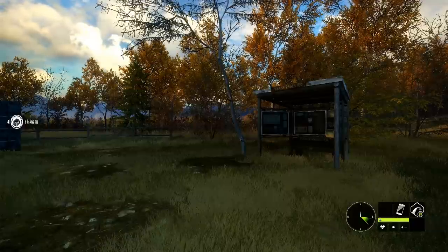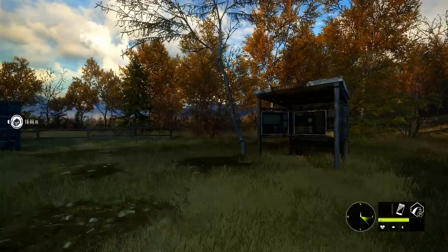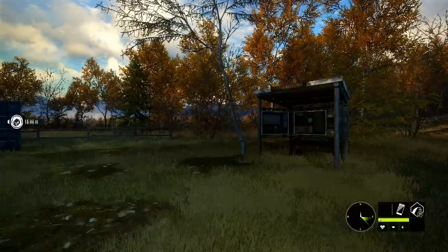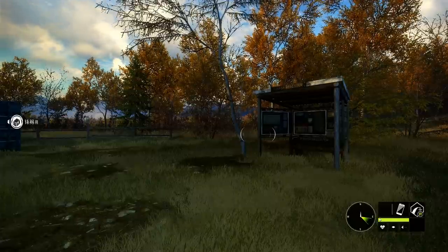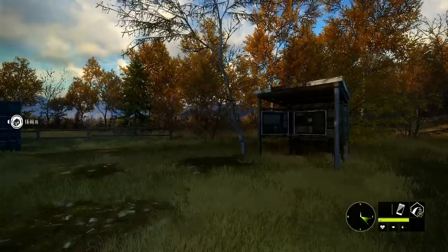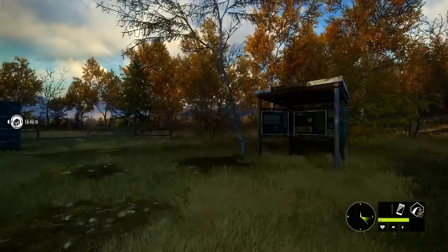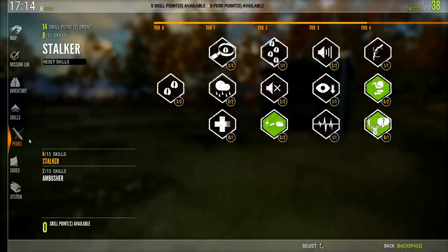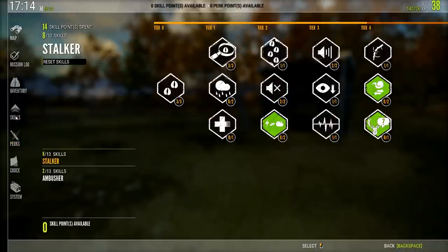Skill and perk points are used to enhance your character across different facets and can be placed however you wish to affect your specific style of hunting. To access them you can hit Escape and go to Skills and Perks, or use the hotkeys — F3 is your skills, F4 is your perks. We'll start with the skill trees and then move to the perk trees.